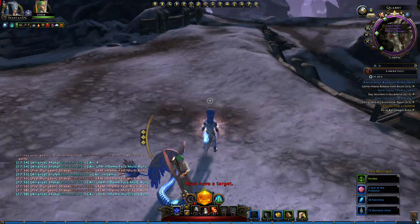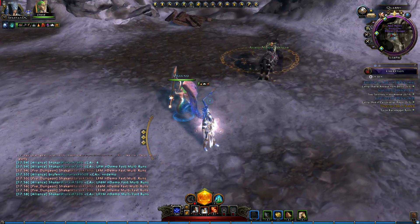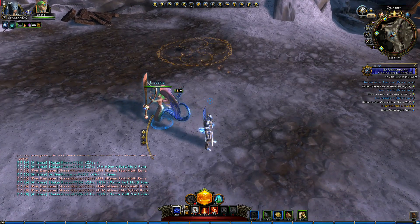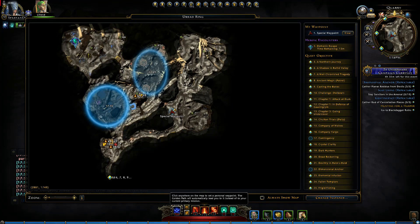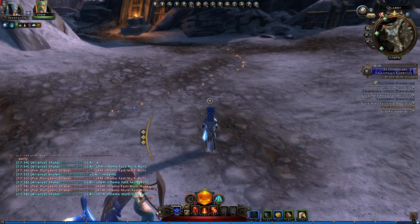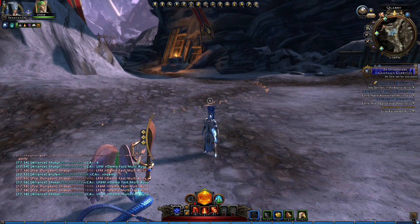We didn't get any rings after that HE, but sometimes another heroic encounter pops up with a gold award when there are enough people around. It goes back to Demonic Escape again, like I said. That's my tips for getting Fresh Rest and Demonic Ichor — hope you liked it, thanks for watching, and I'll see you in the next one.